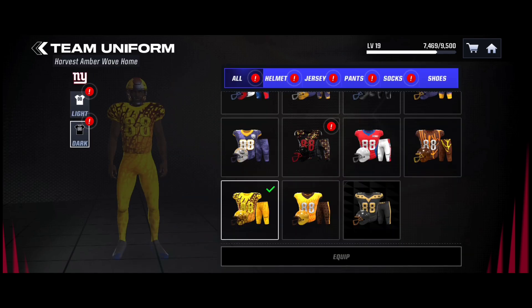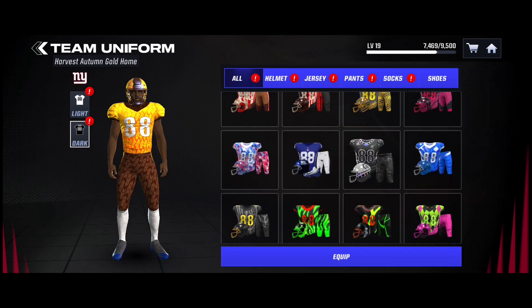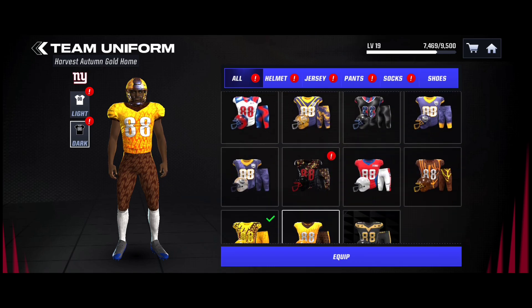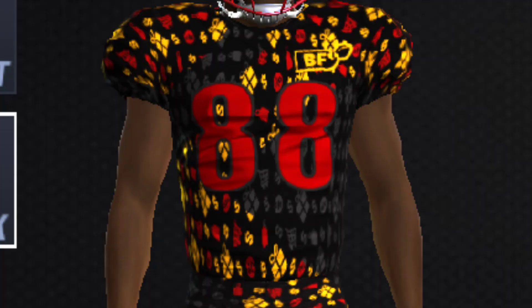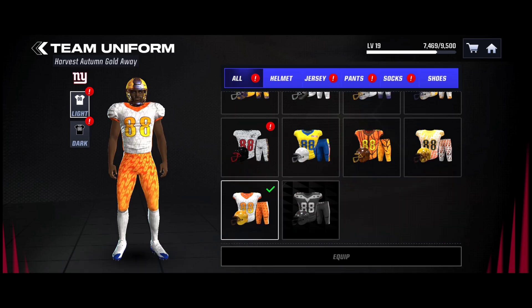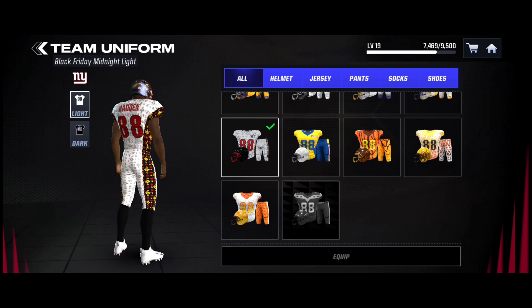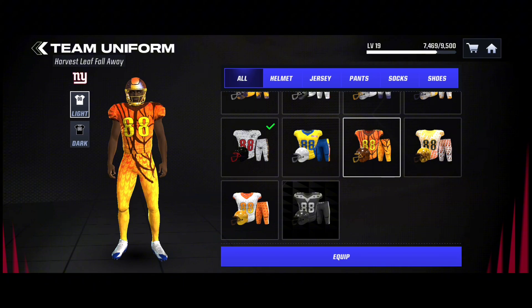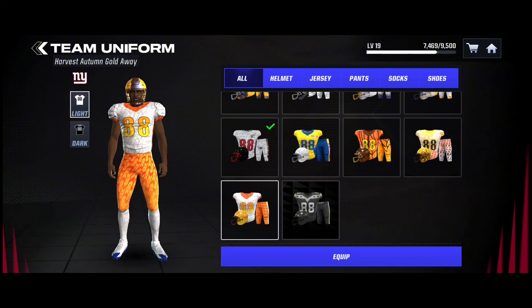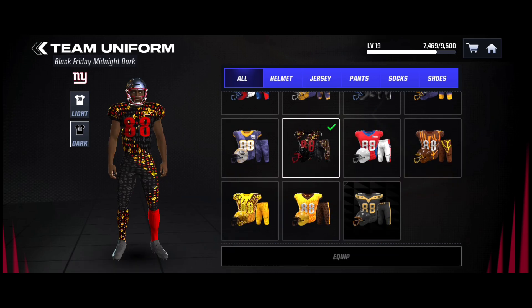I already have the uniform on — I already had these from last year, as all the uniforms and everything got transferred over. I did not have these Black Friday ones. Now look at that — that's actually pretty sick. It has the Black Friday logo on it, so it's like a Thanksgiving x Black Friday uniform. That looks sick. The whiteout looks nice. I prefer this uniform over all of them honestly. The Thanksgiving designs for the uniforms are not as bad, but I will take the Black Friday uniform.